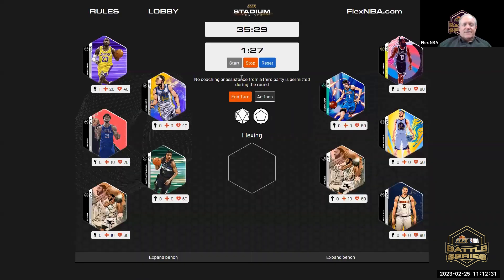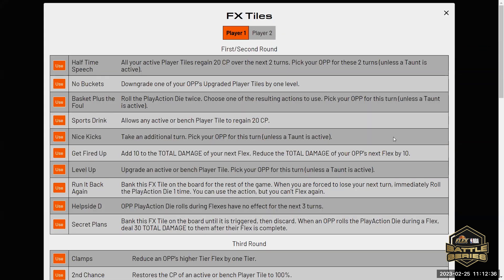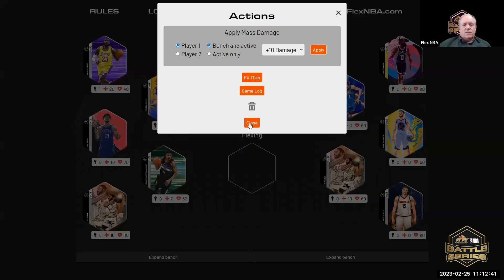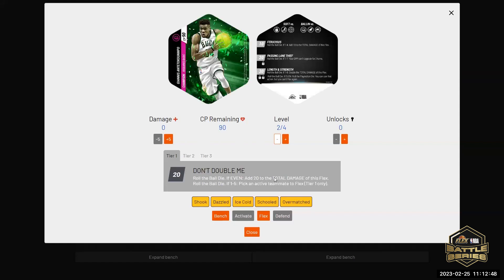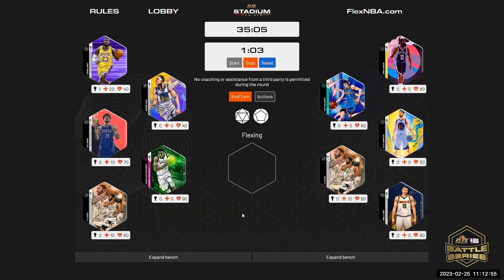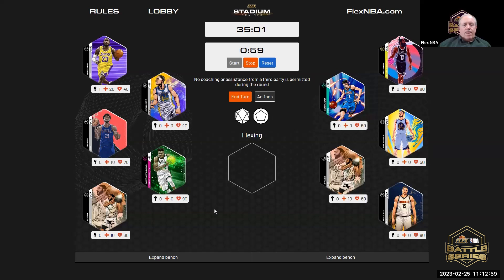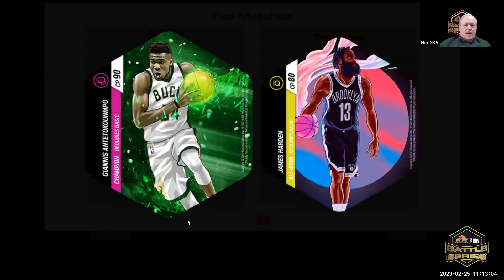Steven gets an FX action. Which one would you like to use? Level Up. You get to pick your opponent. Who would you like to upgrade? Yannis. Who would you like to flex with? Flex against James Harden. We'll be honest — yes, sorry. Yannis versus Harden.